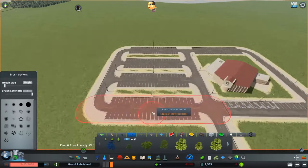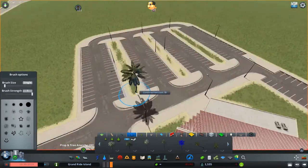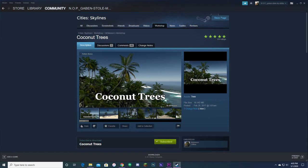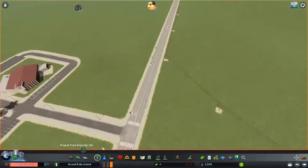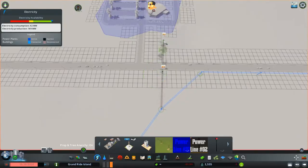Next I got into detailing. First I started with some decorative trees and bushes — for these I used the regular bush pack and coconut tree pack from the workshop. I really like these trees; they're super great quality, and since I've been using them already throughout this series I plan on continuing using them.